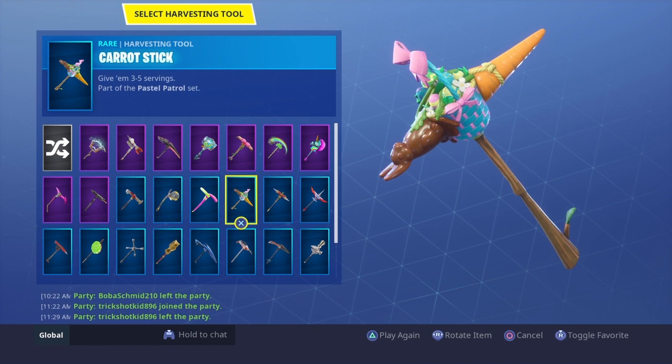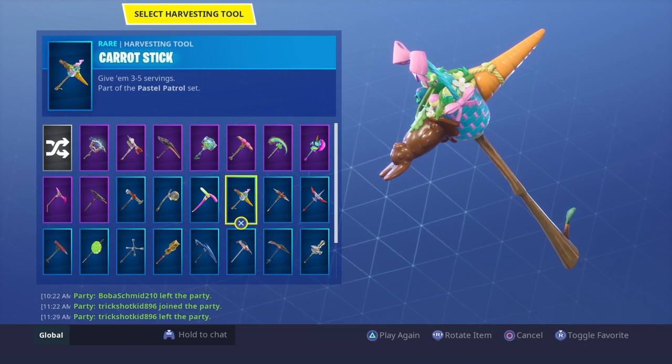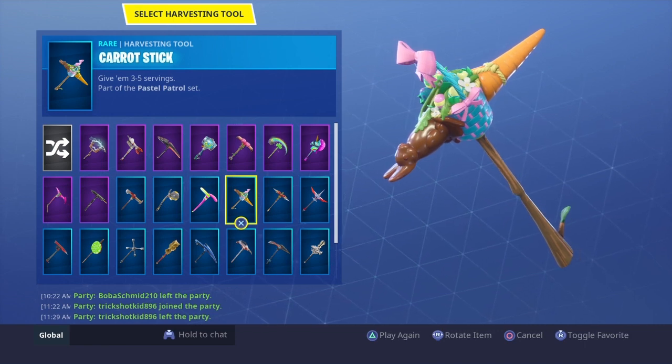The Carrot Stick — it just came out in the shop and I am so mad because this was very, very rare. It came with the Rabbit Raider and the Bunny Brawler, which I have both of them — you'll see that. And yeah, I'm mad that it came out. But in my opinion, it's a really cool pickaxe — I like the Chocolate Bunny theme and all.